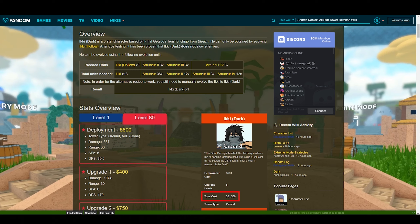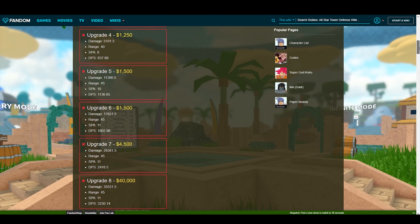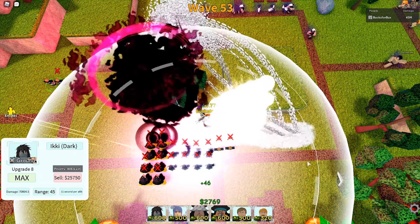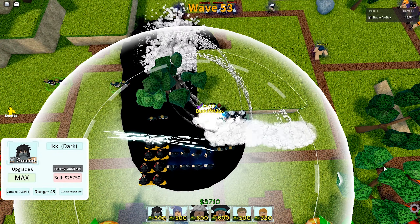Once you have successfully acquired the 6-star Ichigo, you will realize that you will pay a hefty price of $51,500 to fully upgrade him. Honestly, for something that is so expensive and difficult to get, the stats are a little underwhelming. The range is just decent if you're being lenient, and it is not a hybrid tower. The only positives are the attack power and the aesthetical look.